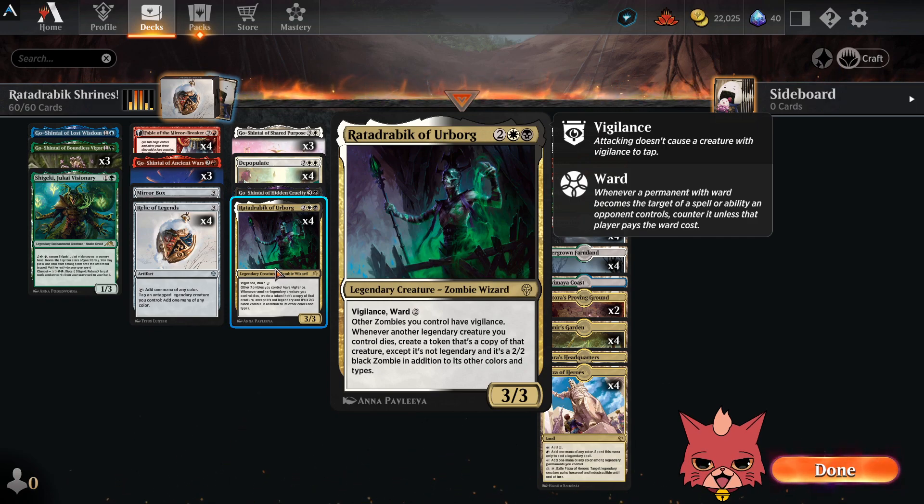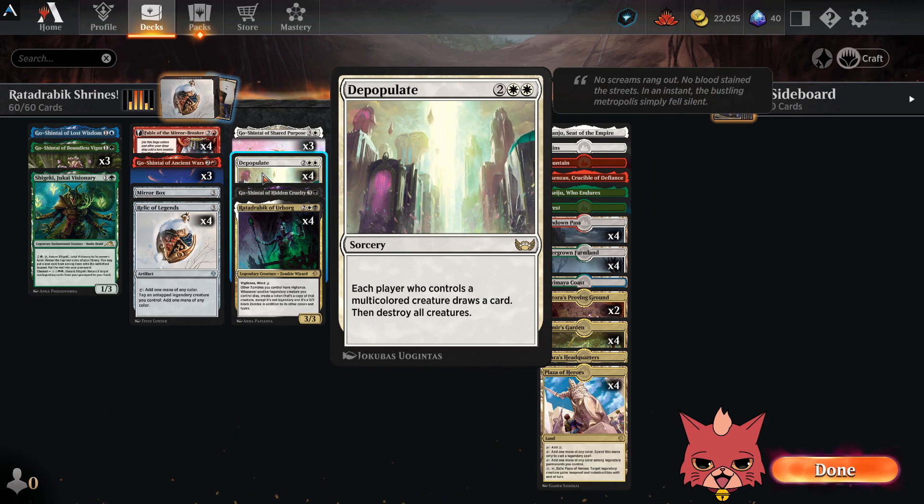So what is Ratadrabic? It's a 4-mana 3/3 with Vigilance, Ward 2. Other zombies you control have Vigilance. Whenever another legendary creature you control dies — and all of our shrines are legendary — create a token that's a copy of that creature, except it's not legendary, and it's a 2/2 black zombie in addition to its other colors and types. That's going to allow us to drop a Depopulate and not worry too much.